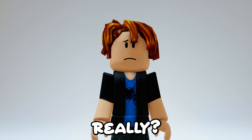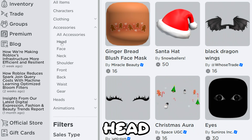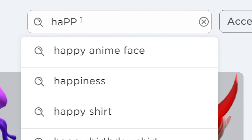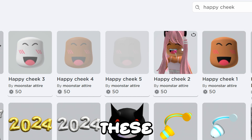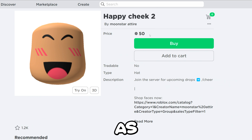Really? Yes! Go to your marketplace, then accessories, sort it to recently created, and finally search up the happy cheek. You can see all these options here — there are multiple colors. Let's check it out!